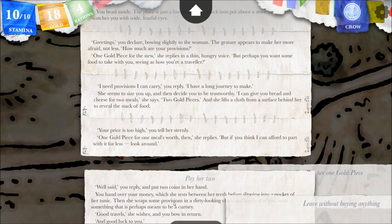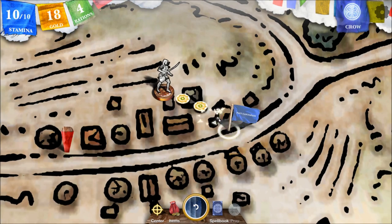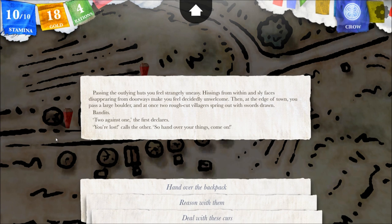I'm going to buy two anyway. 'Well said,' you reply, and put two coins in her hand. She wraps some provisions in a dirty-looking cloth and hands it to you with something perhaps meant to be a curtsy. 'Good travels,' she wishes, and you bow in return. You leave the inn and head out of Cantapani along the road into the Shamutanti hills. Passing the outlying huts, you feel strangely uneasy — hissings from within and sly faces disappearing from doorways make you feel decidedly unwelcome.